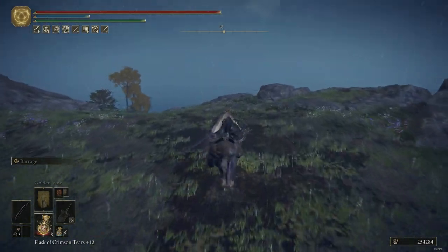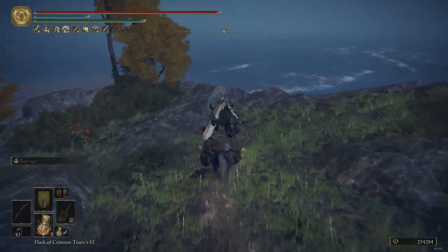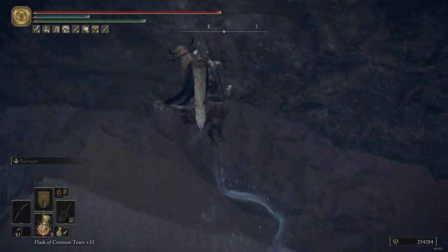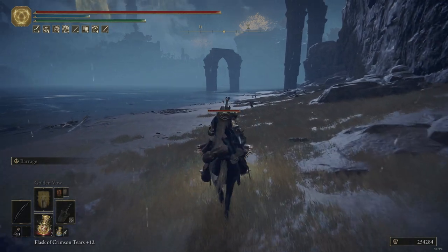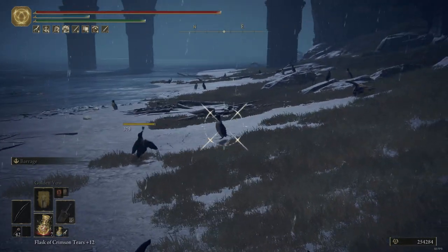Watch carefully because this fall can kill you. Run from the lowest rock on the right side of this tree, then jump on your way down and change your direction so you fall on top of this rock at the bottom. You can go left of the tree to be safer, but it's really not that complicated.